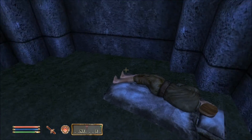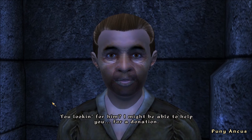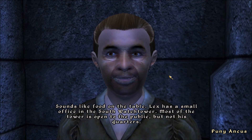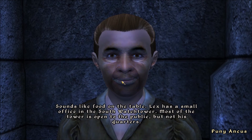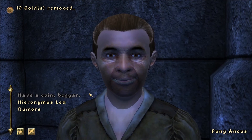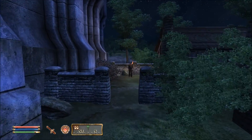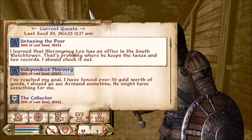In order to get that information we need to speak to a beggar. You've already had a coin - you're looking for him and you might be able to help, for a donation. Sure - how does 10 coins sound? Sounds like food on the table. Lex has a small office in the south watch tower and most of the tower is open to the public. Weirdly, when I first spoke to him his voice was one way and as soon as I paid him his voice changed - it's a weird one.